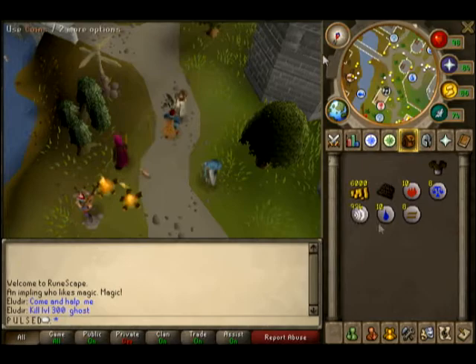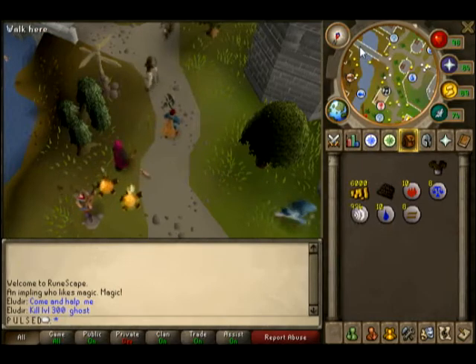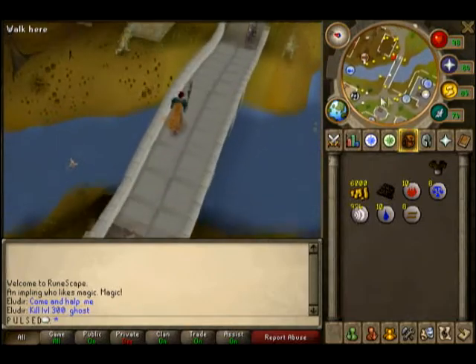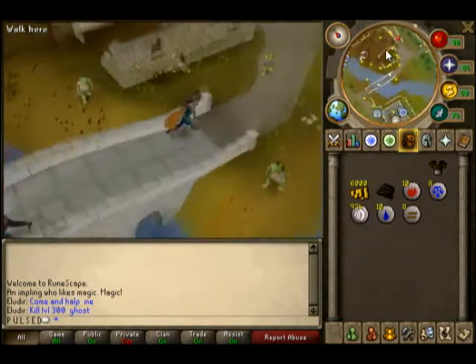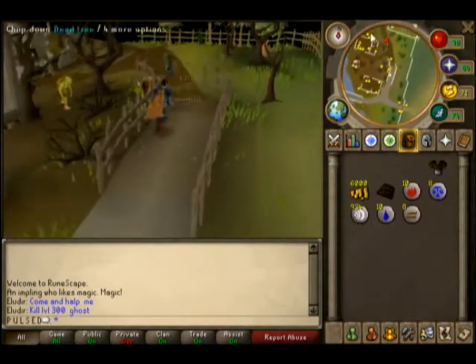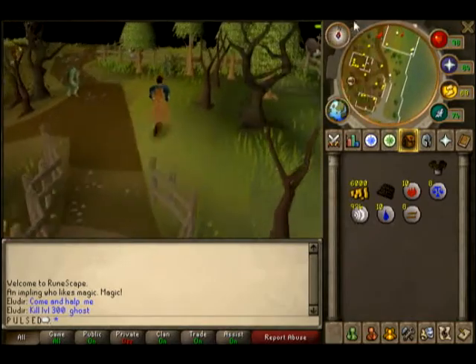Alright, so here we are in Lumbridge, where you would originally start the game. The best way to make money when you're first starting off is to go across this bridge right here, heading east. Then you want to take the north road, and you'll eventually come to the cows right here, this little cow pen.